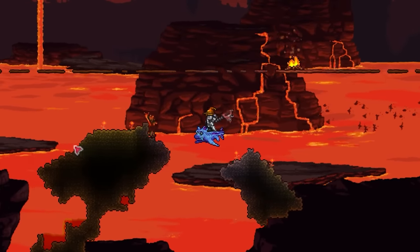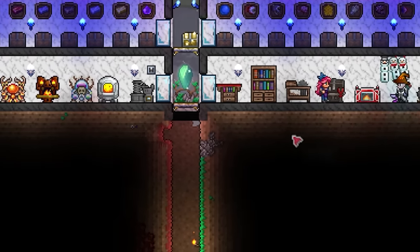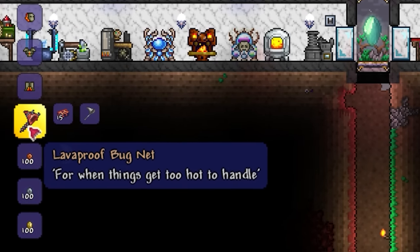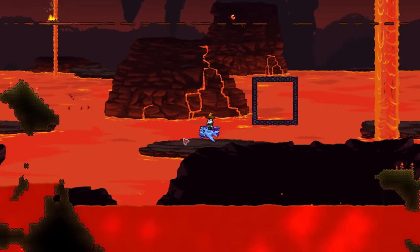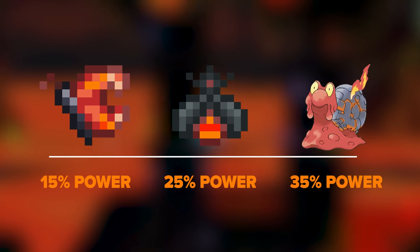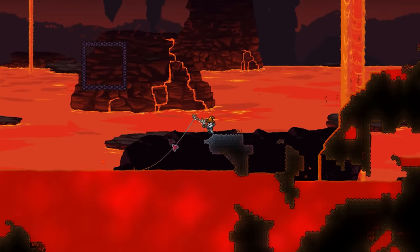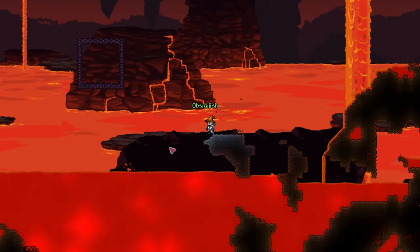First, we need to catch some underworld bait. For this you'll want to mine enough hellstone for 15 bars and craft yourself a lava-proof bug net at a hellforge. With this in hand you can catch the exclusive fiery critters found in your underworld, which includes the hell butterfly, lava fly, and magma snail. The snails are by far the best so I'd focus on getting them. When you've got yourself enough, we essentially just need to get fishing.